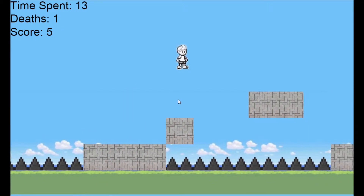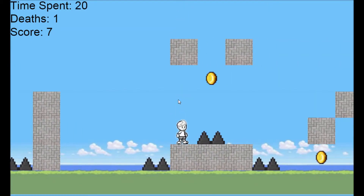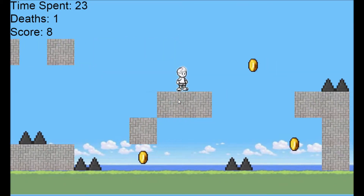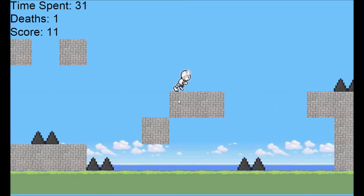On the top left, you'll see that there are three things that keep track of you: one, the time you have spent playing; one, the amount of deaths you have in the game, or the amount of times you have died throughout your entire game; and the amount of points you have gathered.